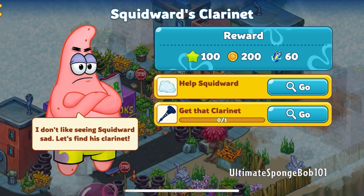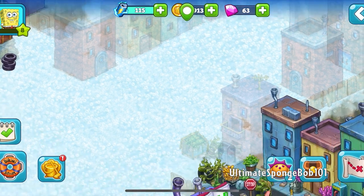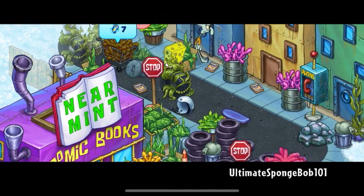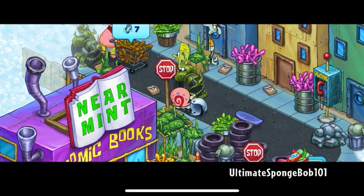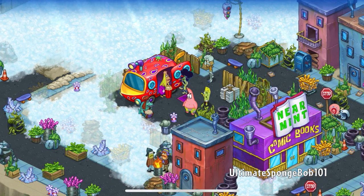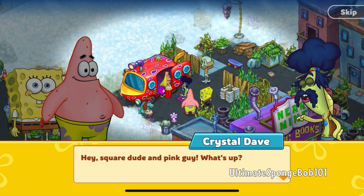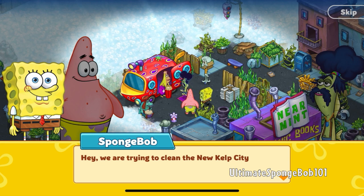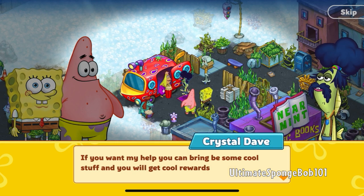Squidward's clarinet quest is up. We don't have to do the oyster thing just yet. We need to head all the way over to that building, which means it's time to clear the obstacles. Gary has an update on energy. The cool guys are back — Crystal Dave says, 'Hey Square Dude and Pink Guy! We're trying to clean New Kelp City.'